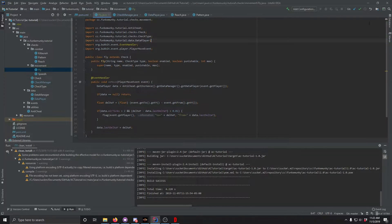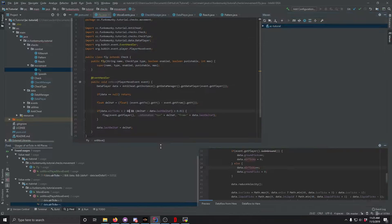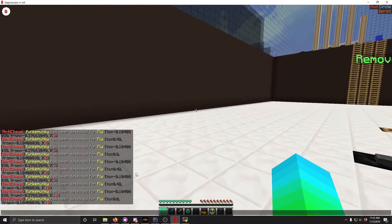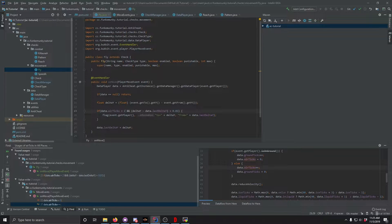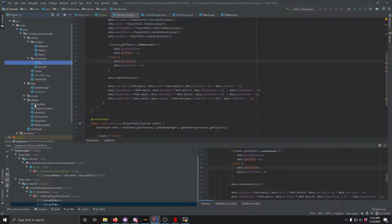Now we're going to export this and meet on the test server. So as you can see, we are on the test server and it is false-flagging. The reason is because we are getting close to the ground. We're going to go to move events — we do have bounding box details.